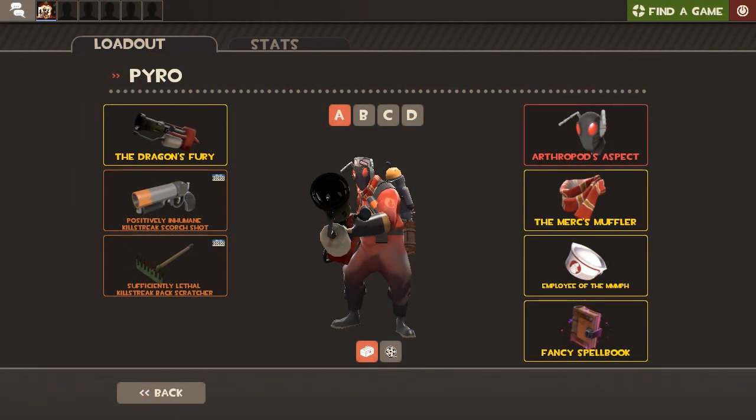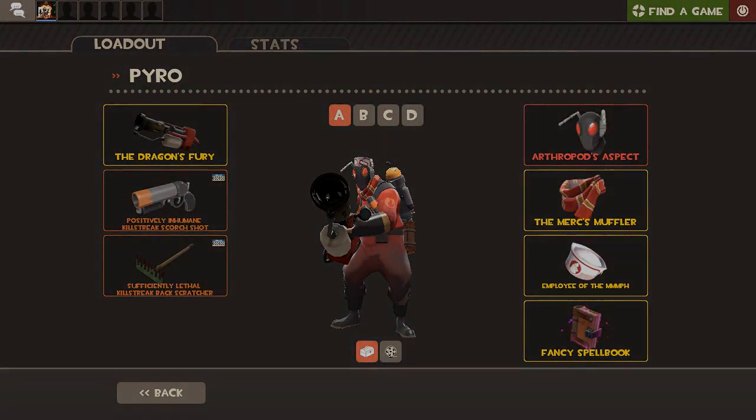While we're on the topic of the Arthropod's Aspect, this is Painus Pootus Pincus' Pyro loadout. We see the Aspect again, comboed with different cosmetics this time — the Merc's Muffler and the Employee of the Oomph. A lot of these cosmetics are orientated around the upper region of the Pyro — the neck, the head, and the hat region — so there's no room for any other cosmetics. You could say that's a bit bare, but I think it's a good choice. The Merc's Muffler goes perfectly around the neck of the Pyro, which subdues the Arthropod's Aspect, and the Employee of the Oomph sits right in the middle of the two antennas poking out of the head, which is literally perfectly placed for a hat on this cosmetic. It's just a really nice, clean loadout and these cosmetics work really well together.